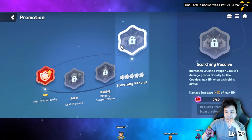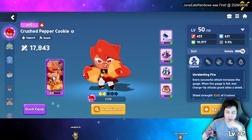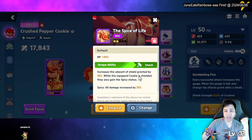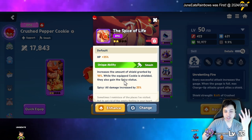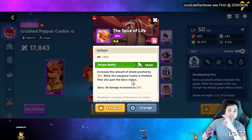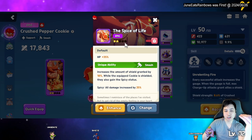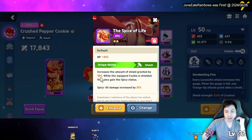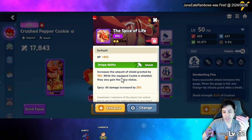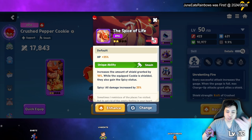For his card build, obviously you want his signature card. His card increases his shield by 18% and when he has a shield he instantly gets the spicy status, which increases damage by 20%. At one star it's 15%, going up to 18%, then 25% at higher tiers — making him tankier while dealing more damage.